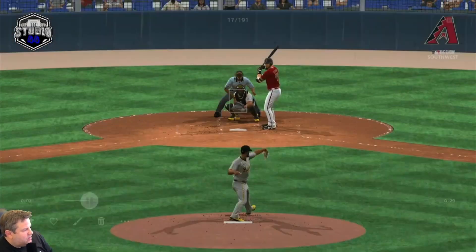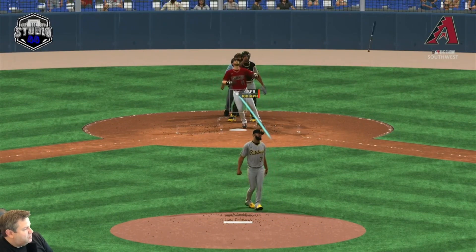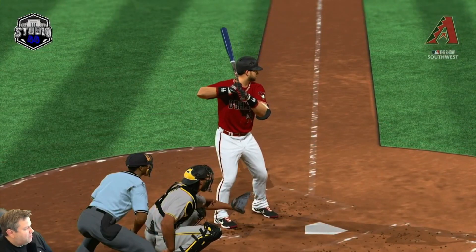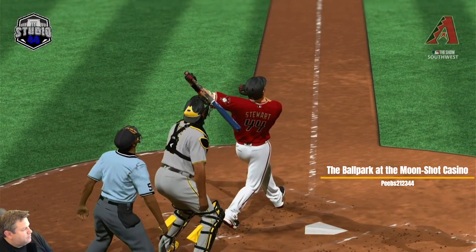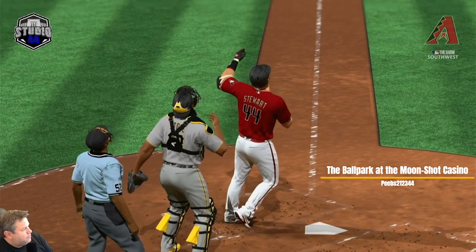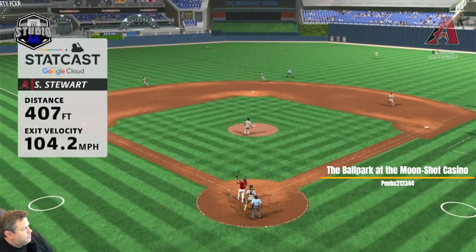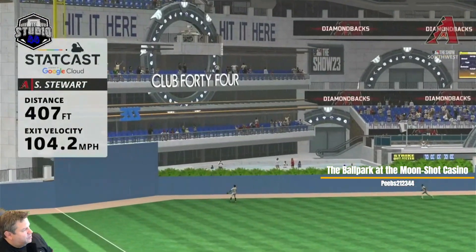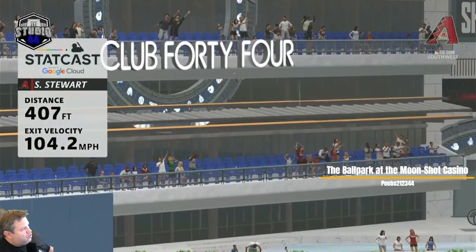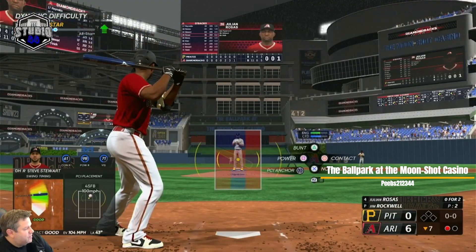This is Steve Stewart blasting one into the Club 44 section of the Ballpark at the Moonshot Casino. I liked having those luxury suites jolt back, and then if you hit it further over, of course it seems even further back.